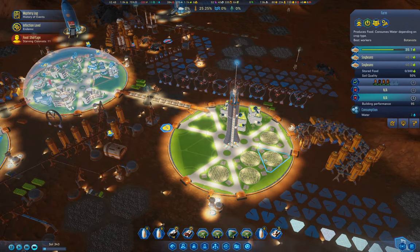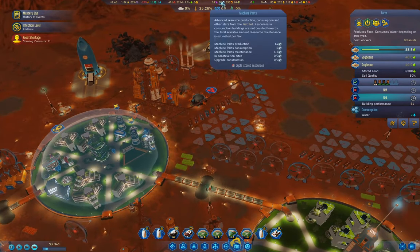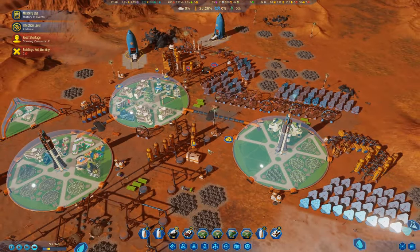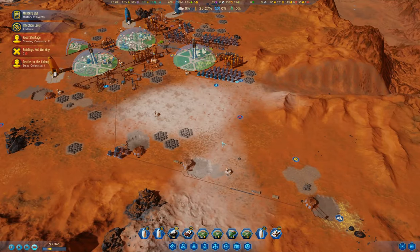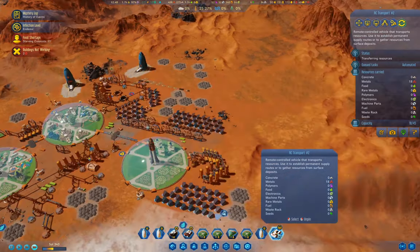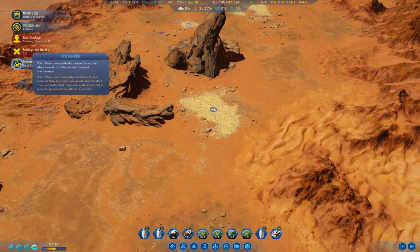We're going to need those farms to keep on ticking. We're doing okay on resources. I'm going to need to get that one resource deposit online at some point, which is going to be annoying because I'll need a dome over there. Here's the other transport — we've fixed it. We've got dust repulsion, that's good.